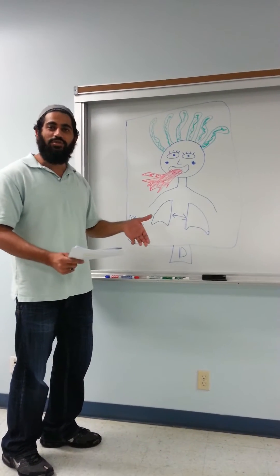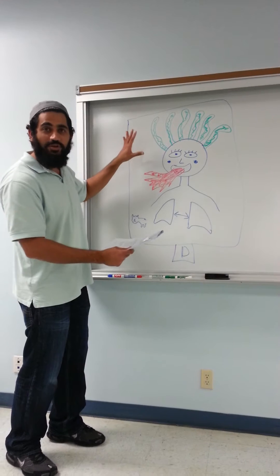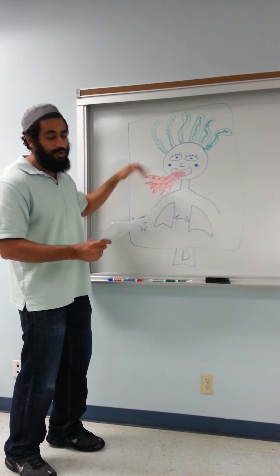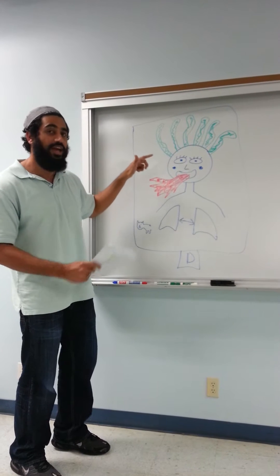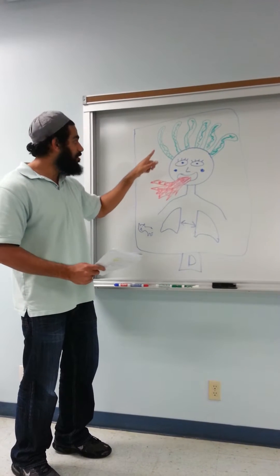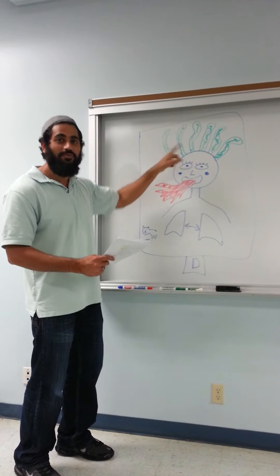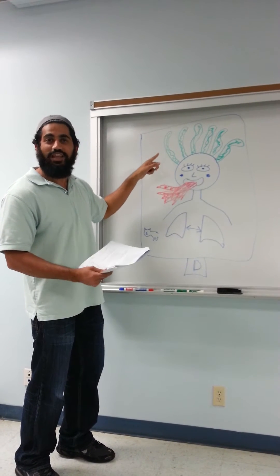Here you have your Bacillus anthracis. To help you remember it, here's the Medusa, which is going to be the result of your test when you put it in the malachite green spore staining. That's why I drew her with the green hair, because you're going to have medusa-type staining on there.